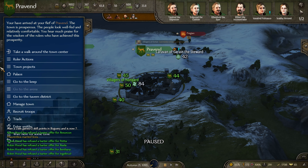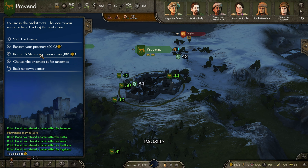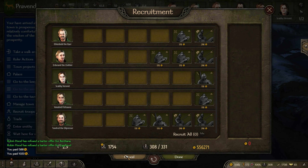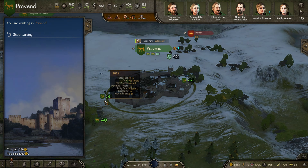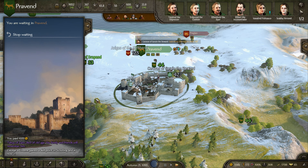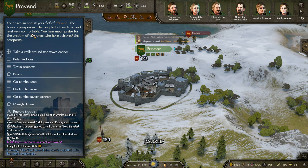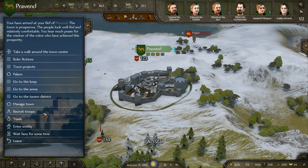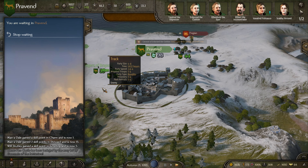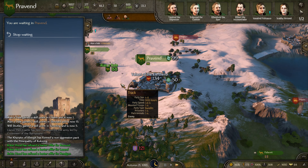Our parties are doing a great job keeping the countryside safe. Sprouts — hell yeah — and mercenary swordsmen. Looks like Alan and Dale have been scooping up all the recruits. Little John won the tournament! We're almost up to our party cap.